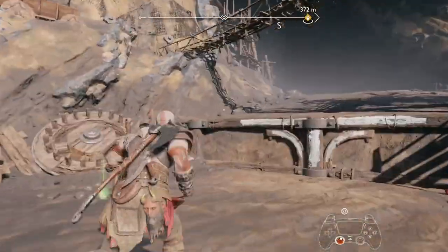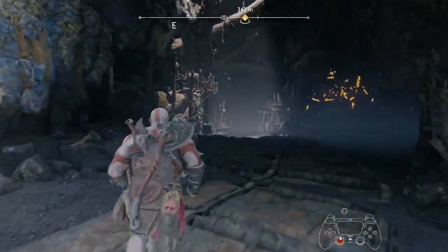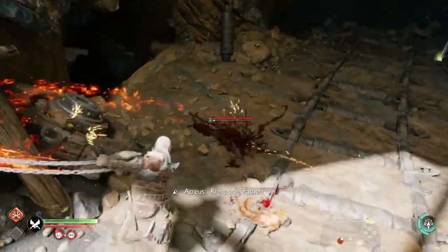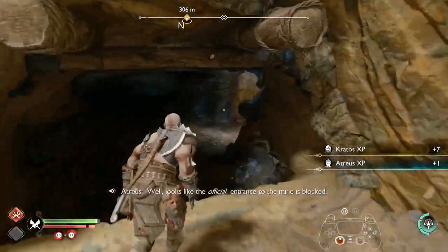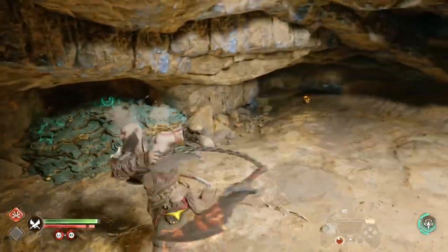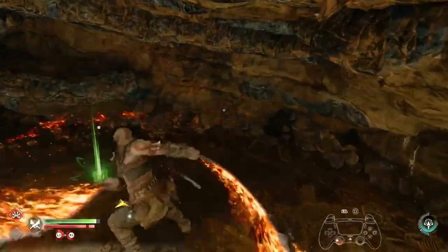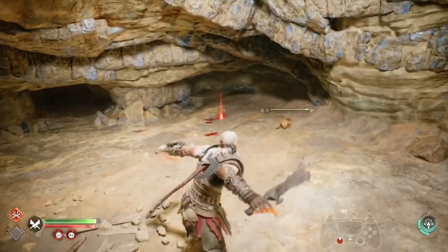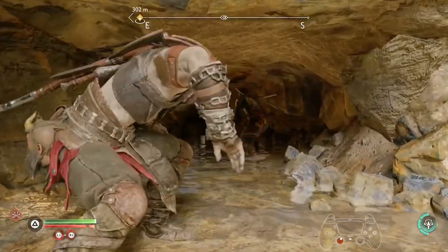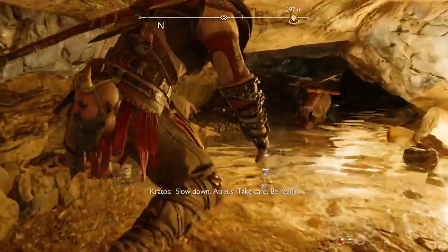I'm going to make my way to the mine now. The next collectible is not until you get your first relic, and the first relic is story related. So you can just make a move on now, just carry on forward. You know when you get your first relic so I can say it's story related, and the next collectible is after that. Otherwise just follow me. Right, add focus then — there's four of those little rodents. Slow down Atreus, take care. Be ready.